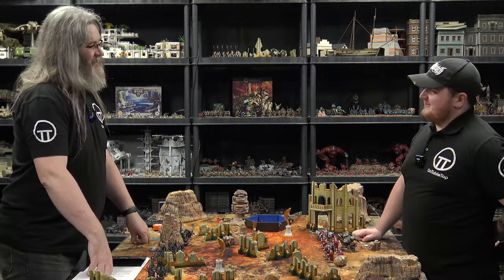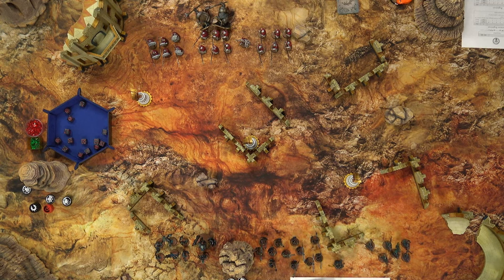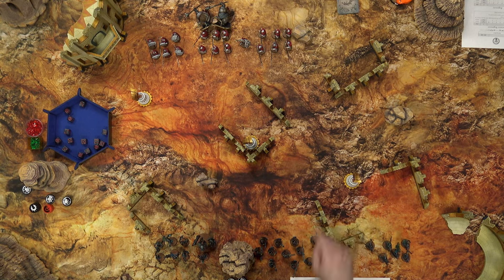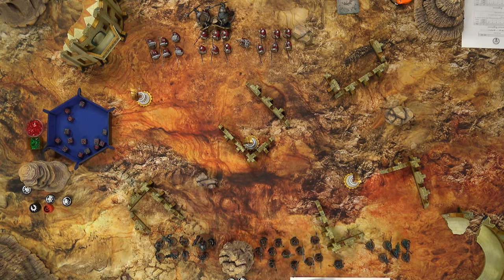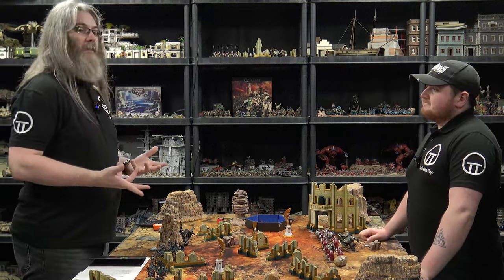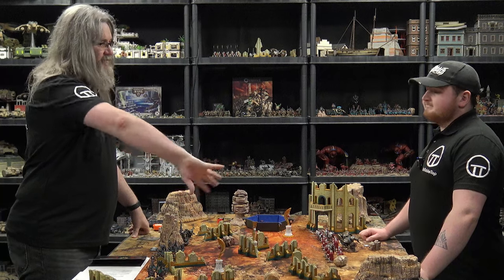Don't like him. Everybody loves him. We have set up a very simple layout with three objectives: one closer to mine worth two points per turn, the big one in the middle worth three points per turn, and one closer to Shay worth two points per turn if held. When you come to hold an objective, it comes down to the most bodies within a six-inch bubble.